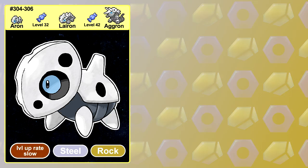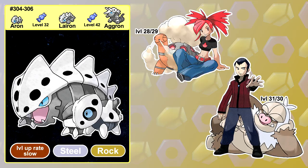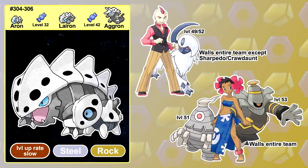Aron has a slow levelling up rate, making it harder to train than normal, so there's a good chance that you still have an Aron by the time you fight Flannery and Norman. It's definitely in your interest to evolve it though, as Lairon will do much better against them both, as well as Winona and a lot of the Elite Four Pokemon.